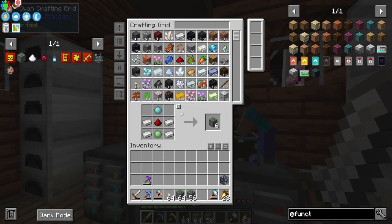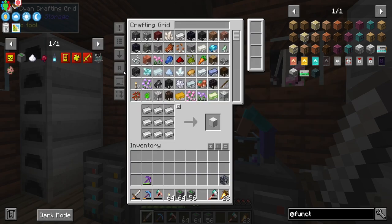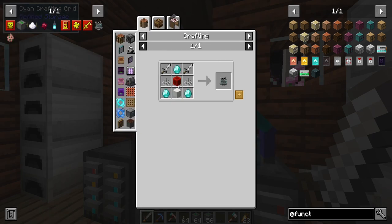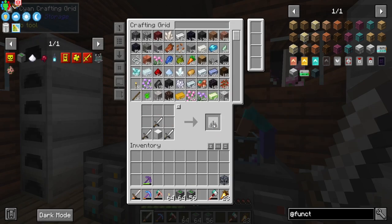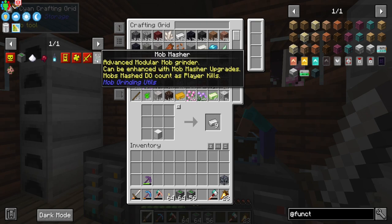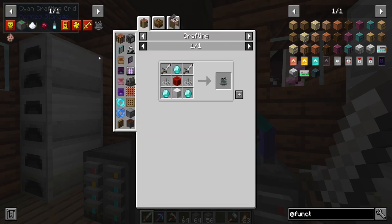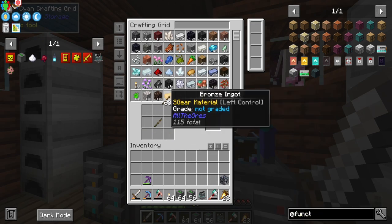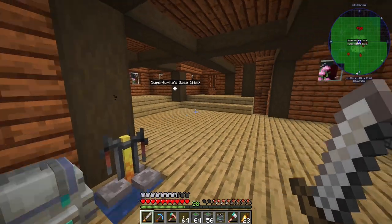We need some more conveyor belts. We need to make another mob masher — no problemo. Make a bunch of swords, a redstone block, and some spikes. I'll make a couple. Got everything we need. Time to clear up the space for the blaze spawner — I think it's going to go right next to the zombified piglin spawner. Yeah, it's blood moon.